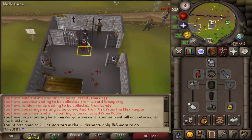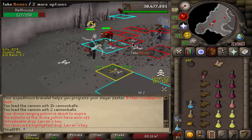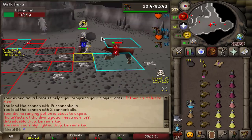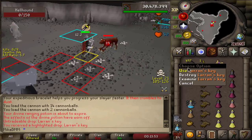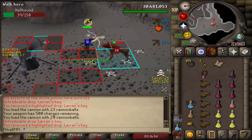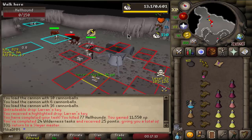We're starting off with Ice Warriors. We got our first Larran's Key — I'm probably five tasks in at this point, but I'll keep going because I need a ton of Slayer points. I'll keep track of these Larran's Keys and see how many we get in the course of this video. Two kills later, we get another one. And here's the third one, right before finishing the task. Beautiful.